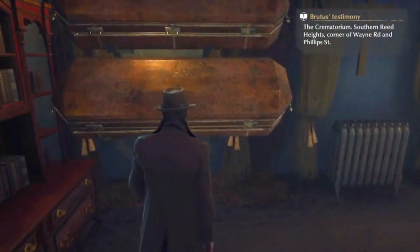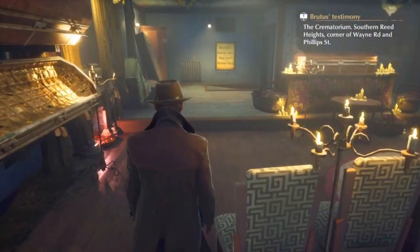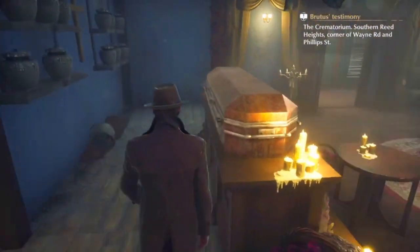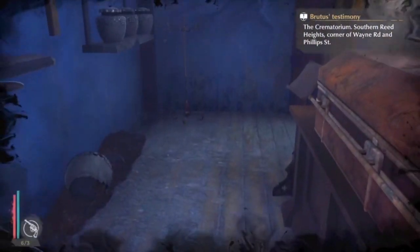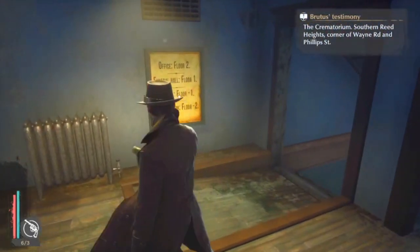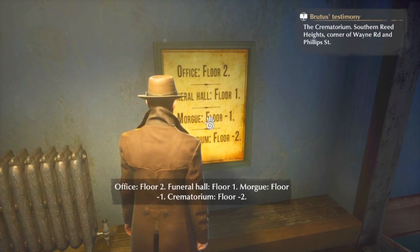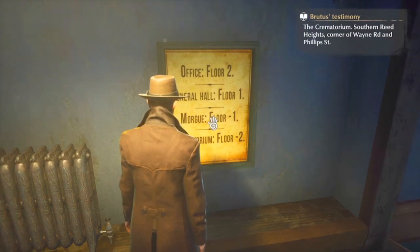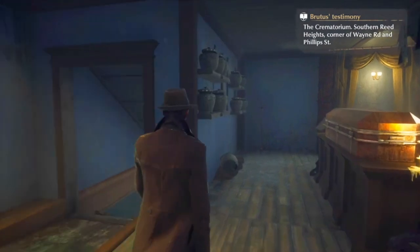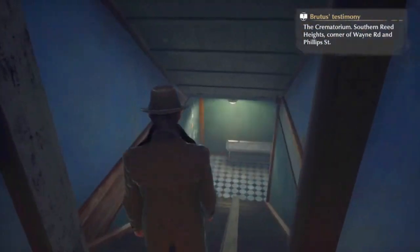I'm assuming that would be downstairs - this is where he woke up. The embalmment is usually done downstairs and the display part is upstairs - well, that's what I see on TV anyway. Office floor second, funeral hall floor one, morgue floor minus one, crematorium floor minus two. I can't get upstairs because I'm going down.